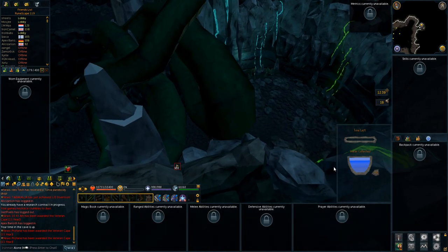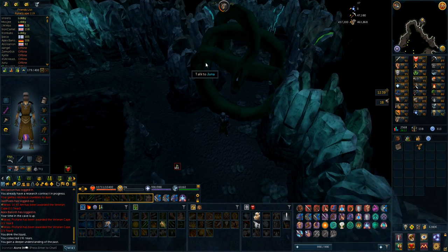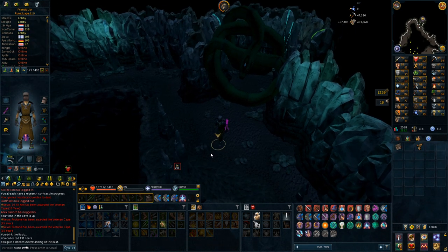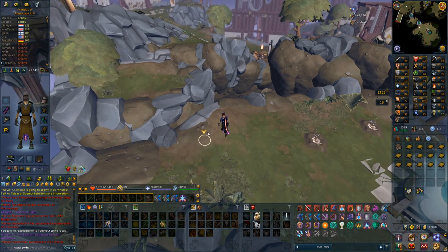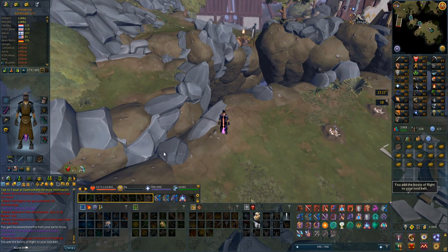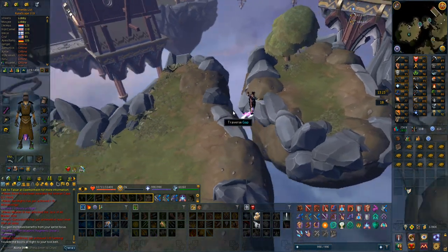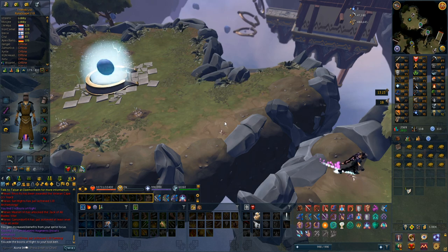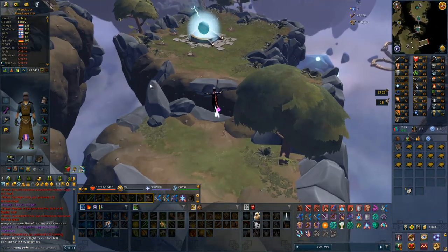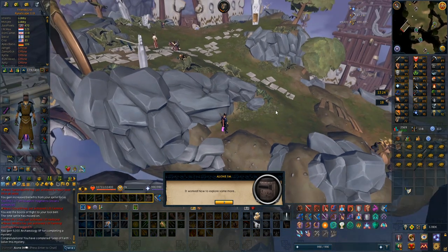Not quite 200 tears but 191, so just short of 60,000 experience — 57,300 experience — and that puts me only 17k away from 72, which is another area I can go to. Got 71 archaeology, but I'm staying just a bit more to complete two mysteries. Got one done, got the boots, just have to walk over here — there we go. After this I just talked to the guy outside and should get a decent amount of archaeology experience.